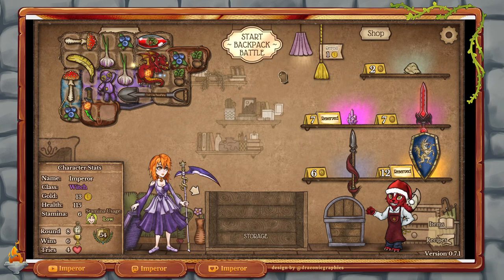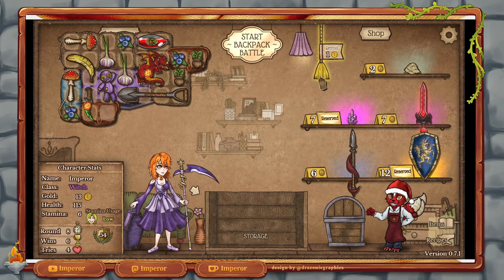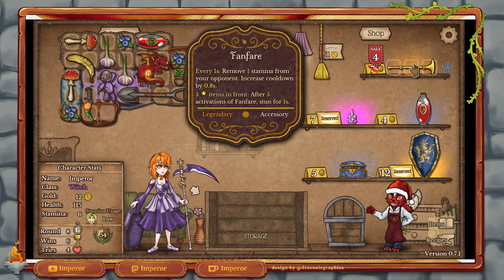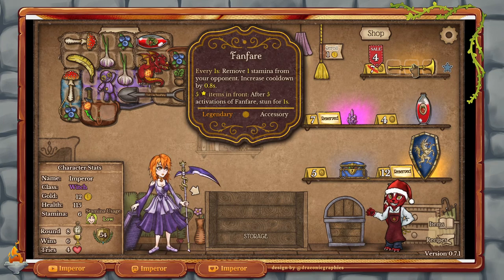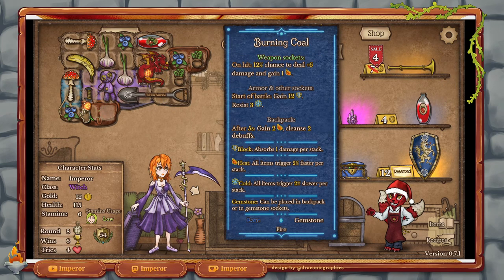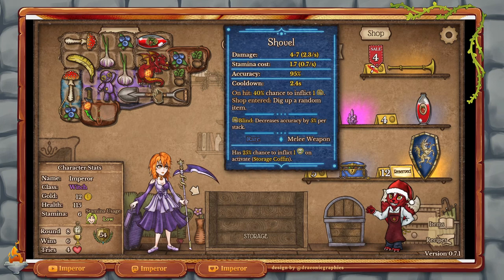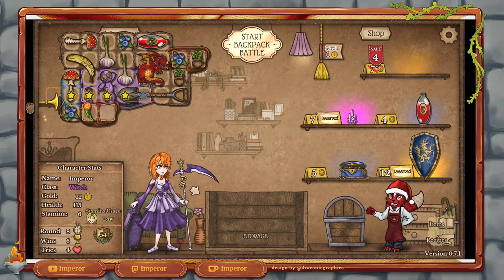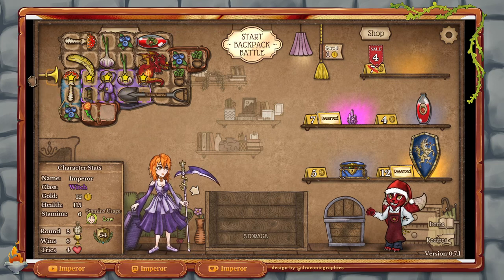Let's do another roll — maybe we get some storage or something good. Oh, a fanfare! Every 1 second, remove 1 stamina from your opponent and increase the cooldown by 0.8 seconds. 5 items in front — after 5 activations of fanfare, stun for 1 second. This would be really good in combination with our dagger. So this basically needs 5 items in front of it, so it becomes a matter of where you put it and where you even have the space.